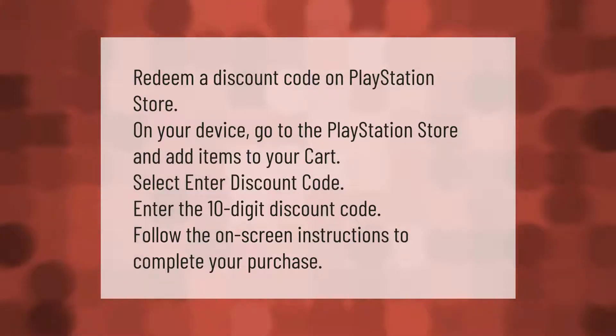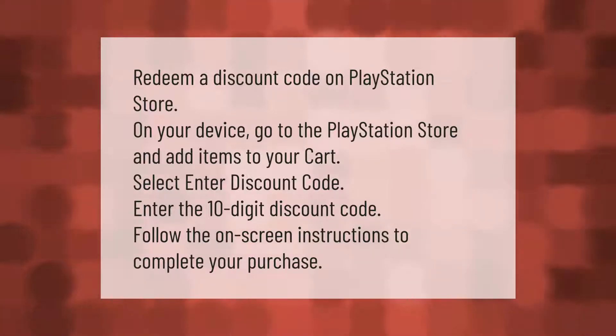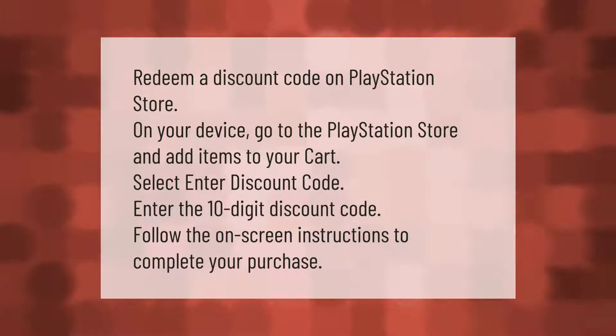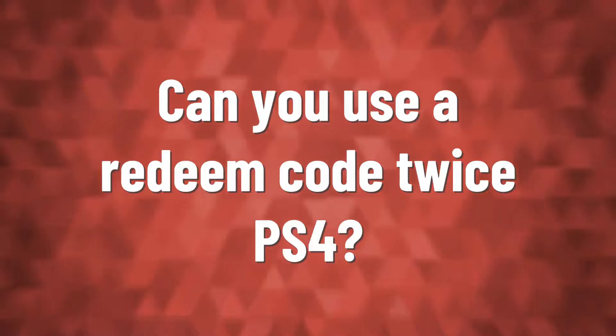To redeem a discount code on PlayStation Store, go to the PlayStation Store on your device and add items to your cart. Select 'Enter Discount Code', enter the 10-digit discount code, then follow the on-screen instructions to complete your purchase.